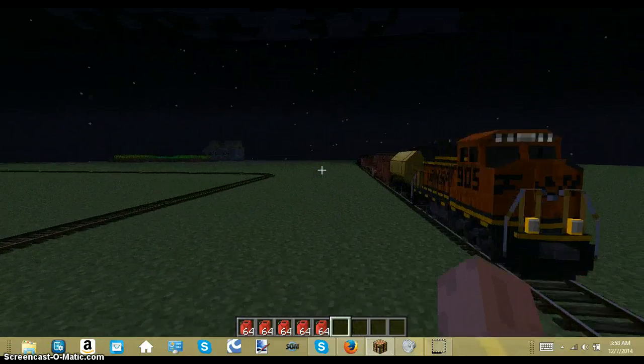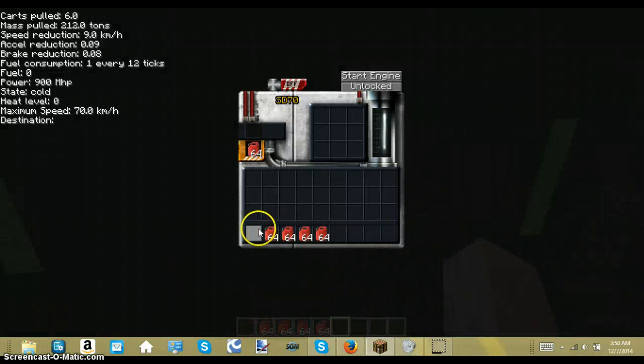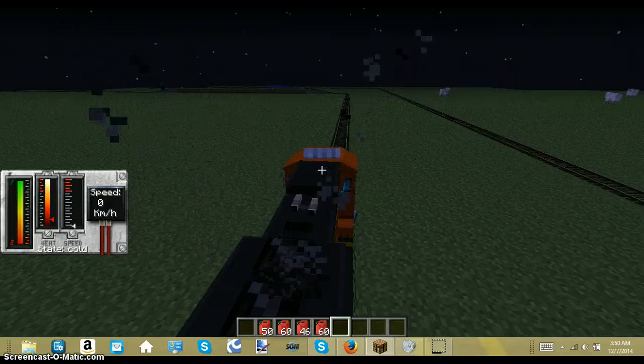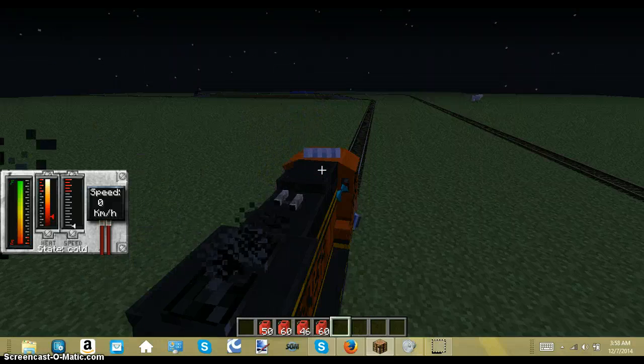We have the diesel train right here. To get in it, you want to press R and fill these up. I'm going to go on this view so I can see where I'm going, because you can notice what I'm doing. You want to press W to move.